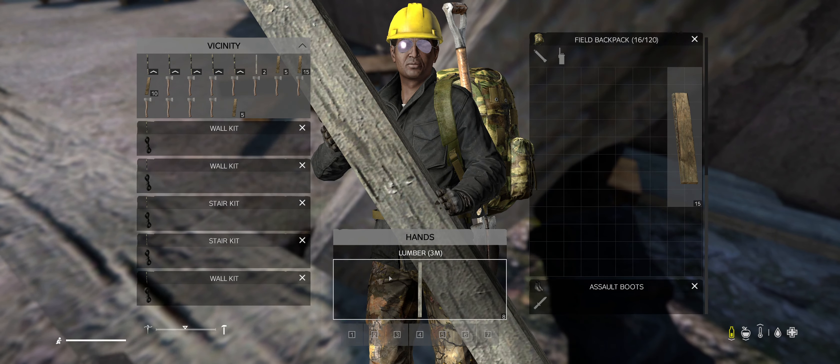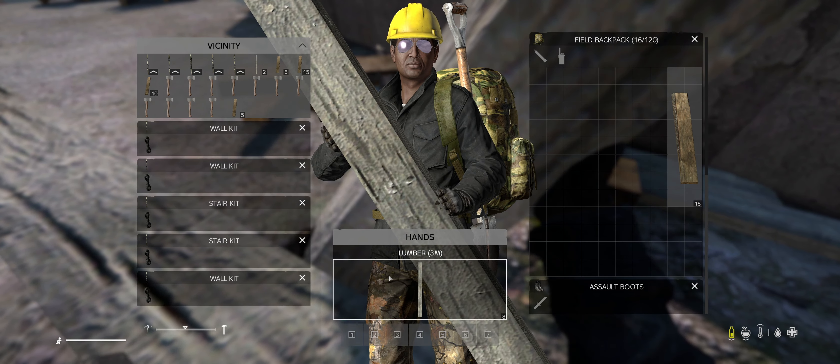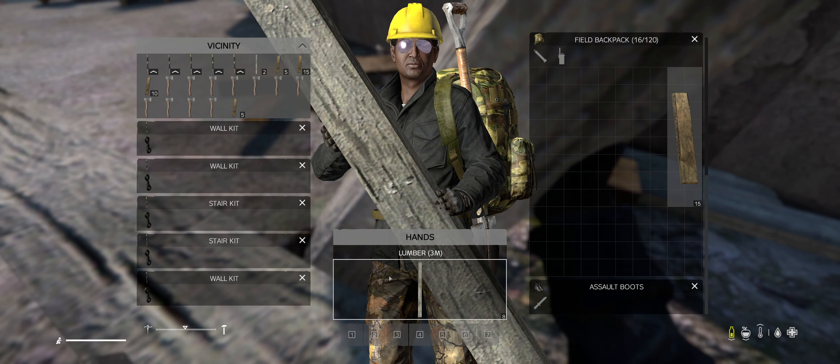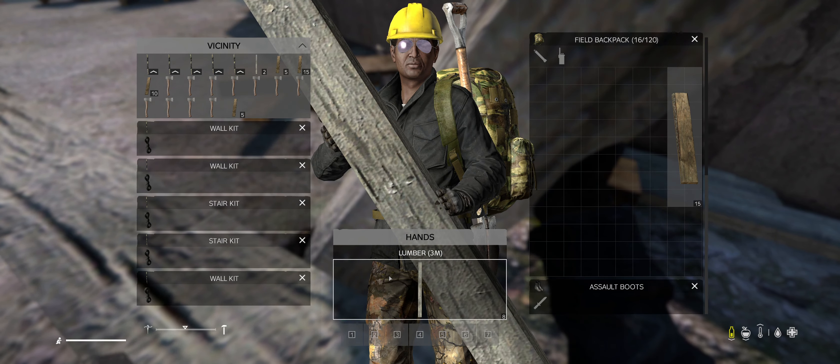To build a wall, left-click to place it. You can free-place it or press X to snap it into position. Whether you're building a wall, window, door, or gate it's the same wall kit — in a minute it will ask you which one you want to build.